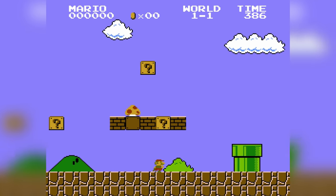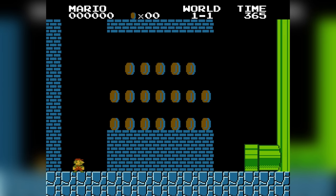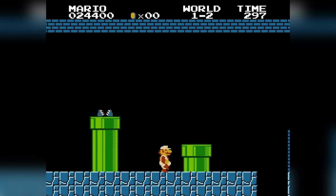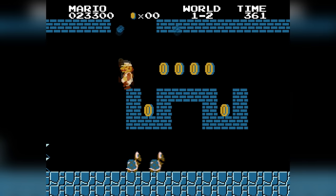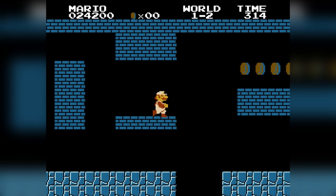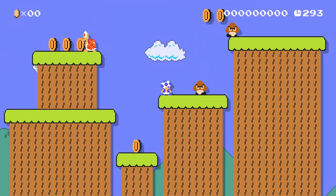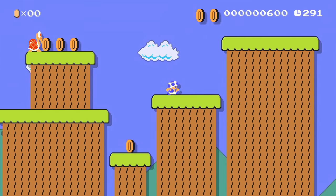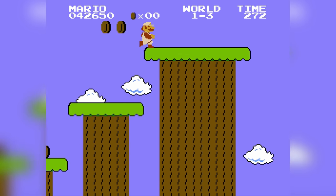World 1-1 is our first stop and it's not difficult at all, as long as you don't enter the warp pipe into the secret zone. 1-2 is also pretty easy, taking place underground. I tried to go above the entire level to skip all of the coins like I did in Super Mario Maker 2, but I just couldn't get enough speed in the original game, so I had to take the normal path underneath those bricks — but it doesn't contain any annoying coins anyway.